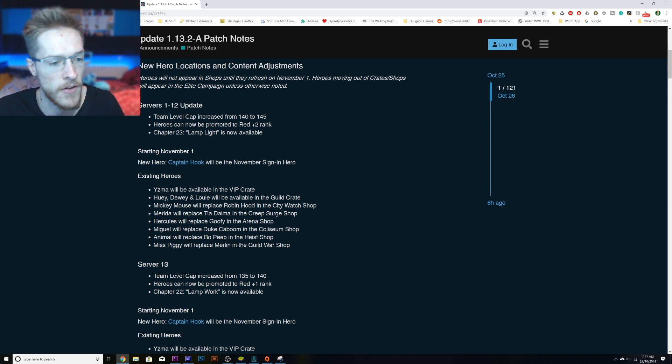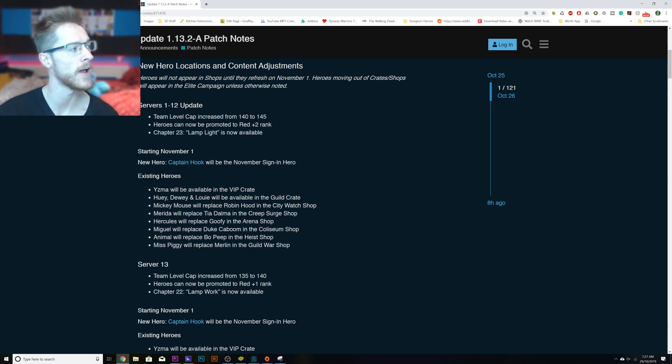Starting from November the 1st, the signing character is going to be Captain Hook, which we all knew anyway. Yasma will be available in the VIP crate — I tend to ignore that. But we have got Huey, Huey and Louie in the guild crate, so I'm going to do another big 10,000 guild crate opening video on that.